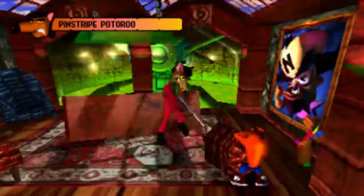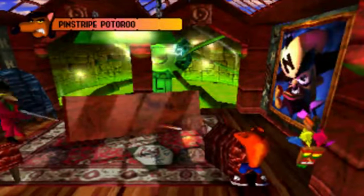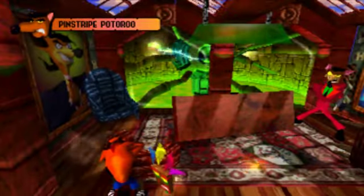So what we have to do here is we have to hide behind these chairs, as you see what I'm doing here. So you hide behind the chair, and when he runs out, you spin him. And that's all there is to it, and you have to do this like five or six times.